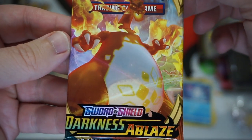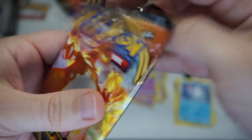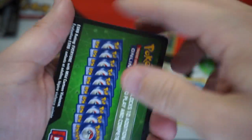Look at that beautiful VMAX Charizard on the pack art. Good God, what a cool thing. Darkness Ablaze — hit us up with some secret rares. Something delicious, you guys. Can't help it, I'm a little hungry right now, not even gonna lie.